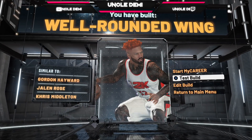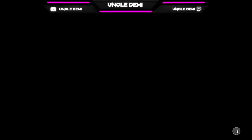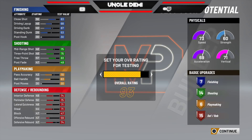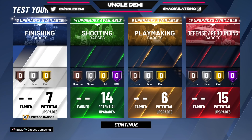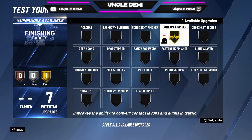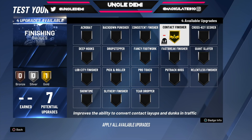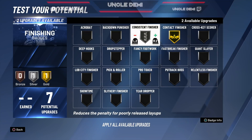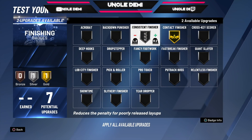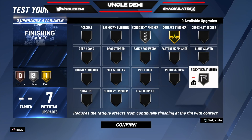Now let's go ahead and test this build out. First, let's get this build to a 99 real quick and then talk about the badges. When it comes to your finishing badges, you wanna get your Contact Finisher to gold — that's obvious. Being 6'8", you don't have to worry about Giant Slayer. I think you should get Consistent Finisher because it helps with your layups, and then Relentless Finisher. Those two go hand-in-hand. With only seven badges you don't have a lot to pick from, but other options include Acrobat, Fancy Footwork, Pro Touch, and Lob City Finisher.